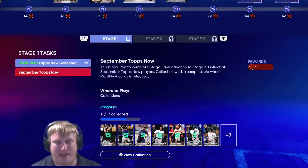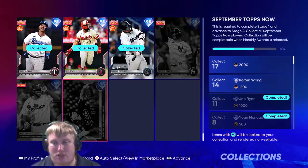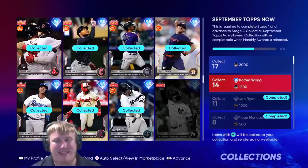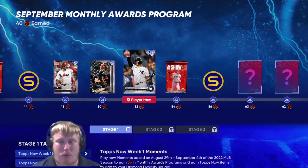Let's take a look at the collection - do we get another player here? And we do. If you collect these three players along with the other 11, you're going to get this 98 overall Colton Wong, the second baseman for the Brewers. Remember, he also can play center field. Colton Wong coming in with a 98 overall for the Brewers - that's very exciting. And like I said, 52 stars to end week four.